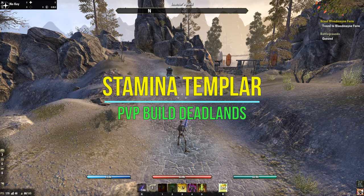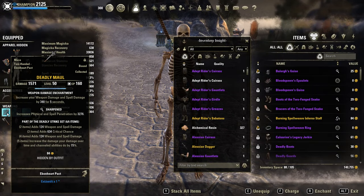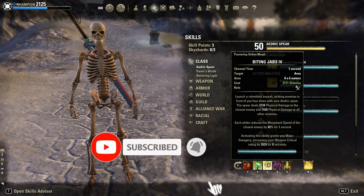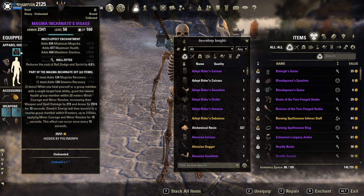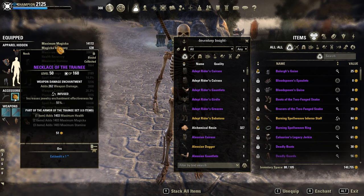Welcome back guys to another PvP build for the Deadlands. I'm on my stamina template this time with front bar Deadly Strikes, which increases our damage over time and channeled abilities, so our main skill Biting Jabs will get empowered. Back bar Trickery as a defensive set, Magma Incarnate as the monster set, 1 Malacath and 1 Trainee.